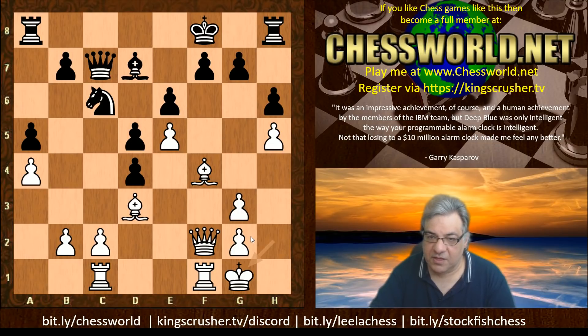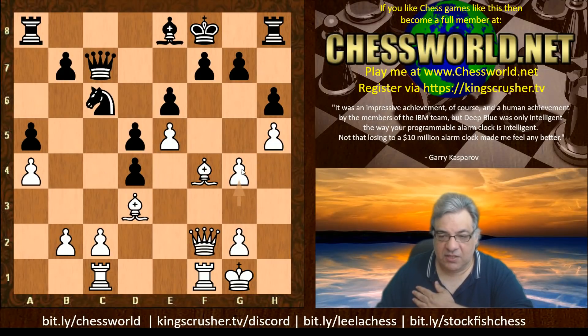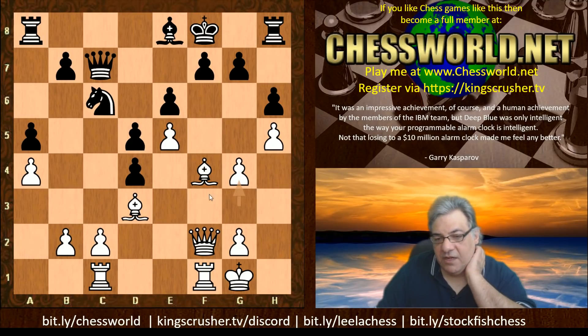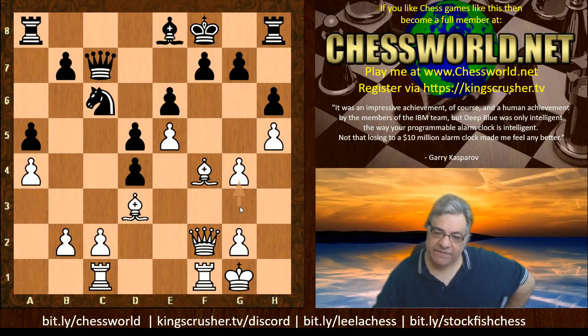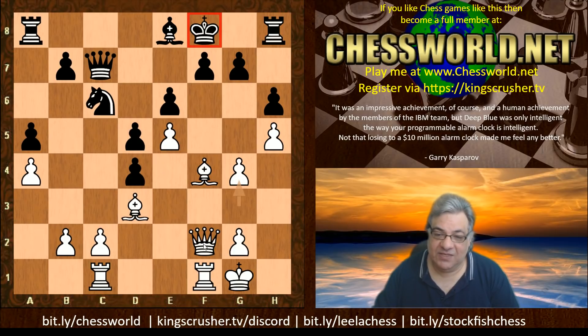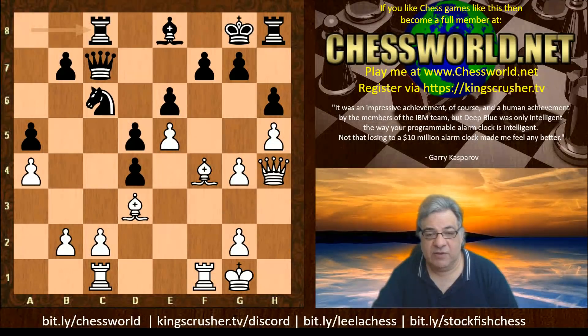Now g4 - so these doubled pawns are being pushed. It's not even just about the f-file; there's a philosophical point here about capturing away from the center - it really depends on the follow-ups. These doubled pawns create more dark square pressure and weaknesses, potentially, if g5 is pushed. The King sitting on the f-file is obviously a major upside in this dramatic example of capturing away from the center. We've got a penalty situation - the King is just on the f-file as a big target. King g8, Queen h4, Rook c8.